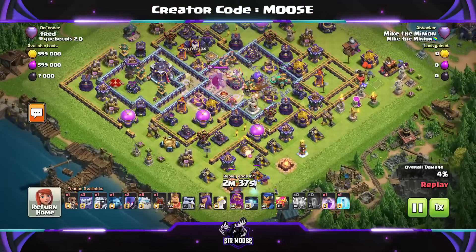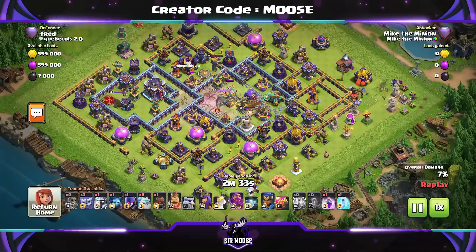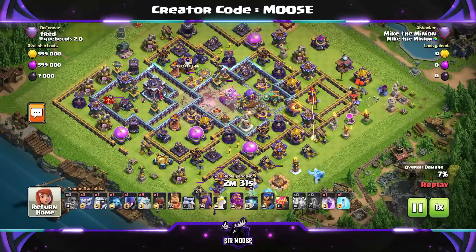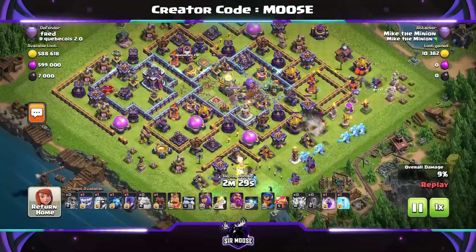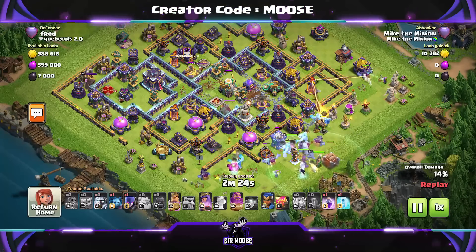Its health will be too high again. With the Monolith especially, use that Earthquake spell and then quickly use the Lightning Spells to take it out. We've taken out the Monolith, a Scattershot, and a Spell Tower — that's fantastic. Now it's a spam attack again.